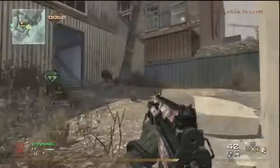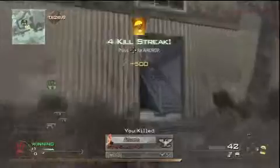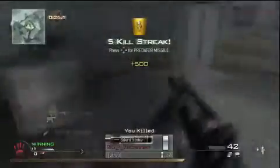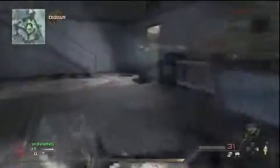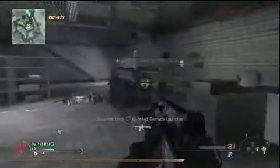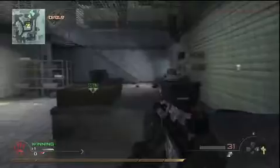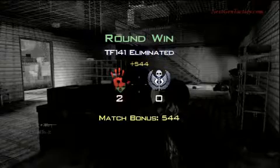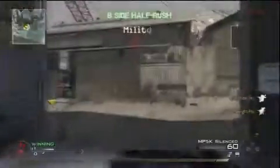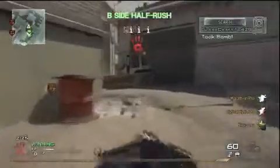So the bomb was planted at B. It's six on whatever, we still have a full team. So we're going to wait it out here a little bit because we have at least one guy in there, but he just got killed. We catch the guy hanging out at the door and we knife him. We're not going to use our predator — we'll save it for a subsequent round because we still have five guys. We'll sit by the target since our other teammates are outside. A lot of times you will get guys that sneak in and defuse, and you definitely want to prevent that.